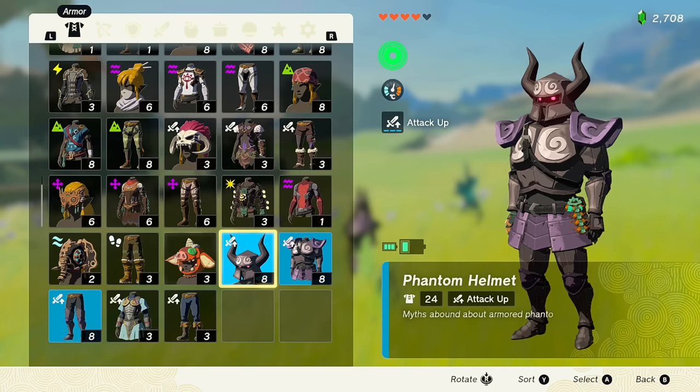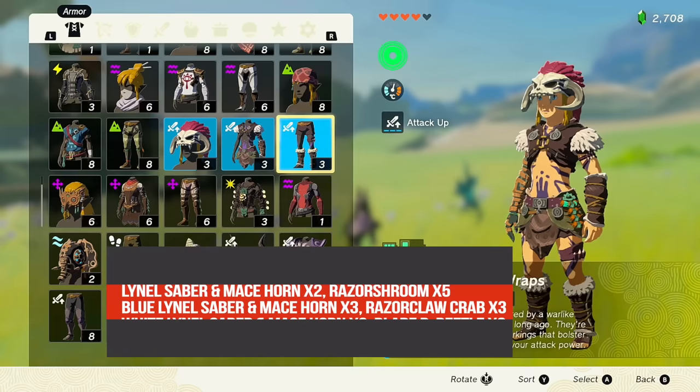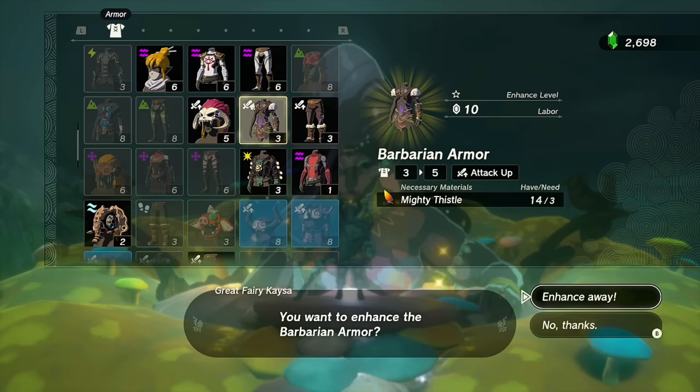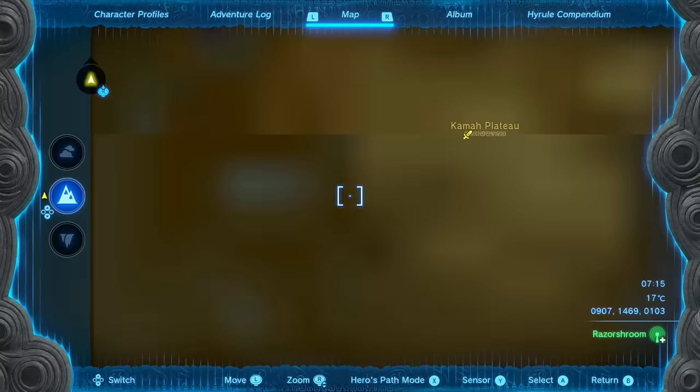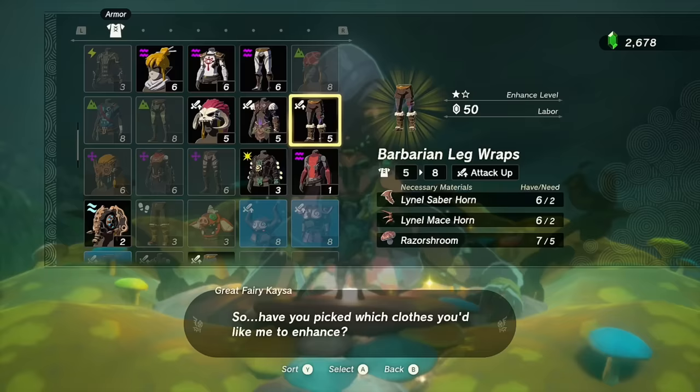Now that all six pieces are covered, let's talk about upgrading. The Phantom Armor cannot be enhanced — you'll have your stock 24 defense with Attack Up 3, but it should hold you over until you can upgrade the Barbarian Armor. Level one upgrade is very affordable, just requiring Mighty Thistle. Level two requires Lynel Saber Horns and Lynel Mace Horns — two of each — plus five Razor Shrooms. Level one just requires three Mighty Thistle. Check the region with Sensor+ for Mighty Thistle — there used to be a Hardy Durian farm area nearby with a bunch all in a row.